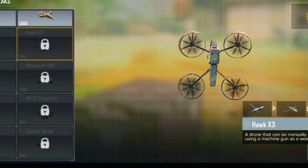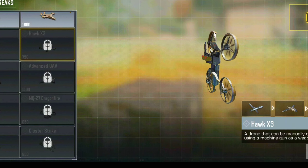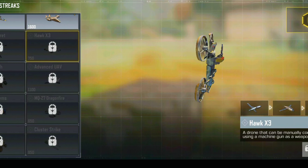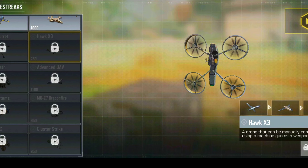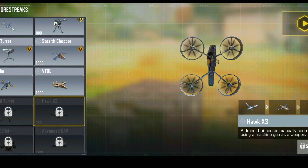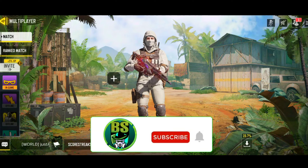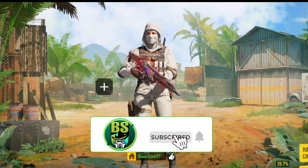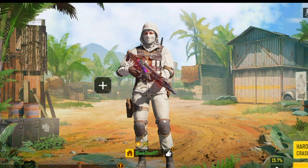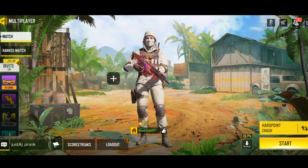In this season's test server we got the new score streak Hawk X3, which is like a machine gun on a drone-type score streak. In this video I'm going to show you guys the in-game gameplay of that new score streak Hawk X3. Subscribe if you haven't already because we are so close to 1000 subscribers — we are like 400 subscribers away, so like and subscribe if you enjoy.